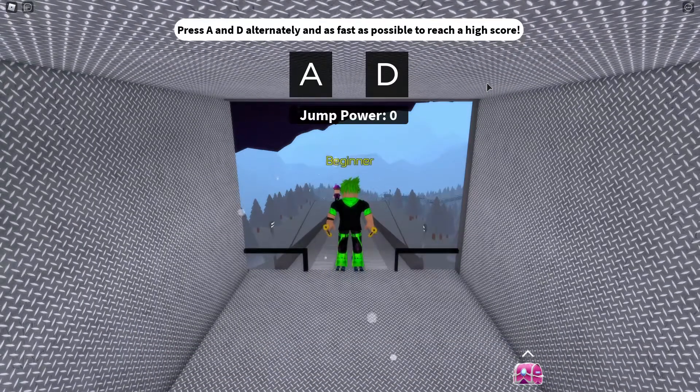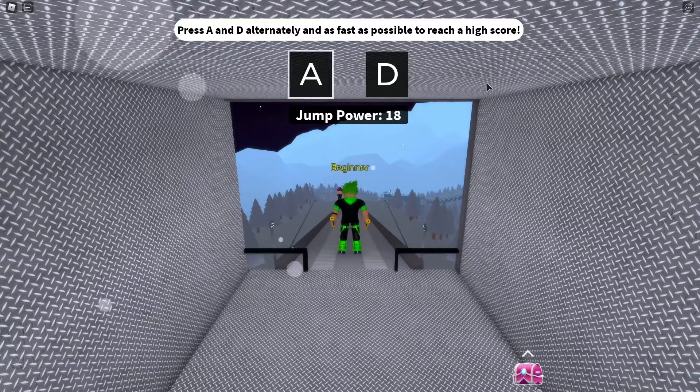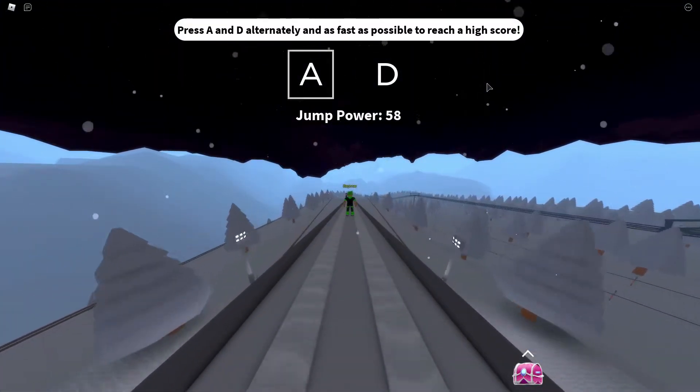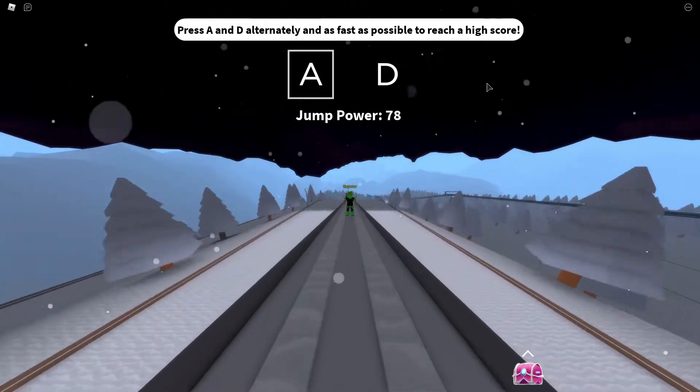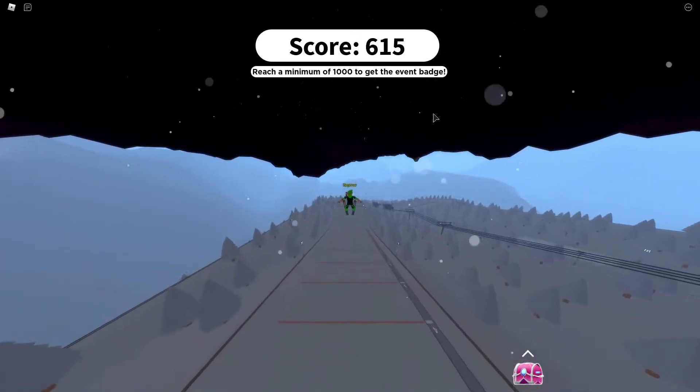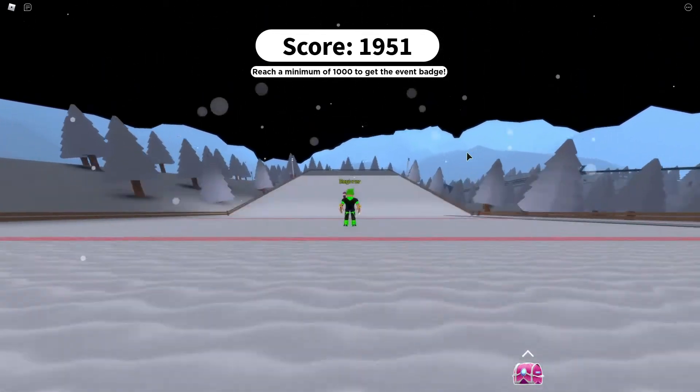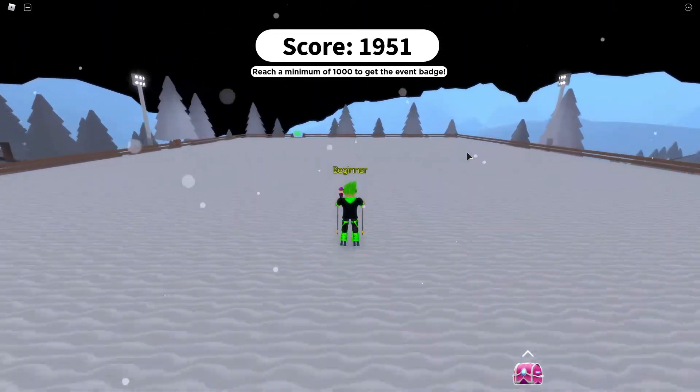So what you want to do is when you spam A and D, you get jump power, and once you have lots of jump power the further you jump, which means the higher score you get. You don't need to get a lot — maybe just over 70, I think, is the minimum — so just try to achieve over 70, and it's usually pretty easy to get.